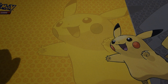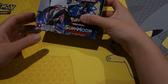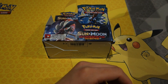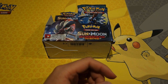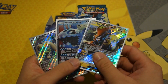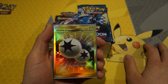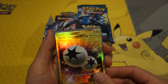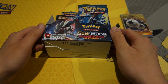Welcome back to the opening of the Guardians Rising booster box. For those who watched the first part, it was absolutely legendary. Not only did we get an Aqua Patch, we also got three GXs: Full Art Rampardos, Tapu Koko, Wishiwashi, and none other than the secret rare Double Colorless Energy. We managed to hit gold — that is absolutely magnificent.